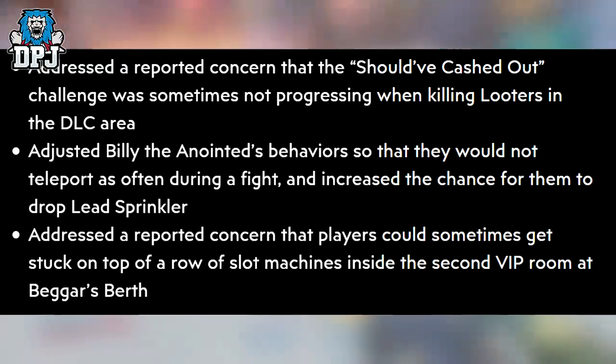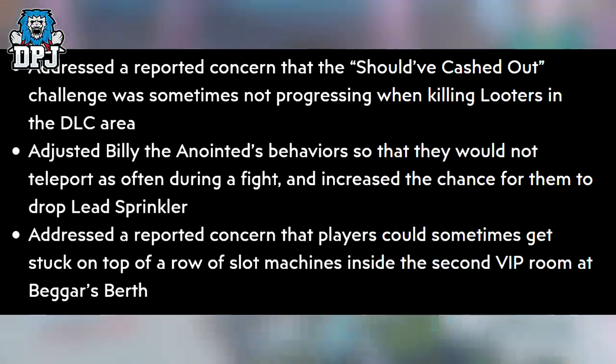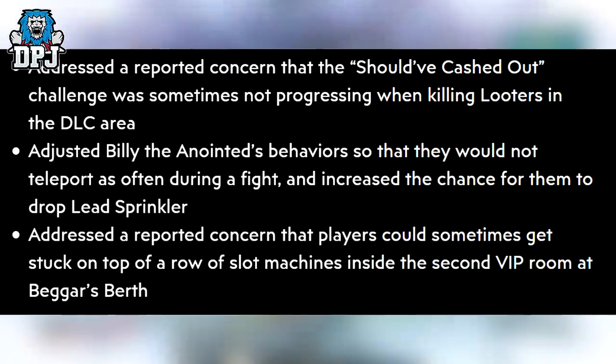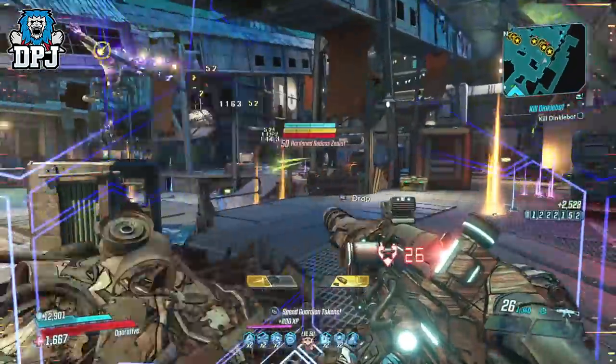They adjusted Billy the Anointed's behavior so that he would not teleport as often during a fight, and increased the chance for him to drop the Algedonic Sprinkler. They also addressed a reported concern that players could sometimes get stuck on top of a row of slot machines inside the second VIP room at Beggar's Berth. So those are the bug fixes and changes coming into the game.